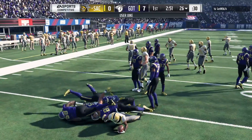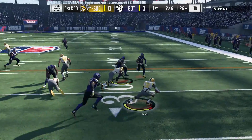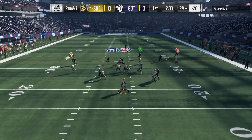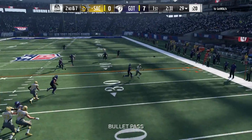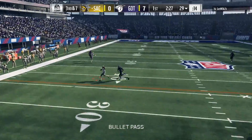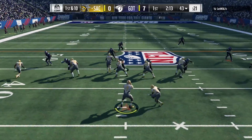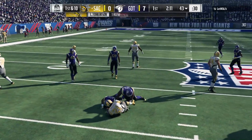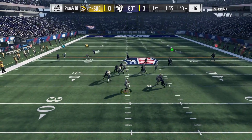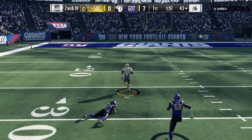Tyreek jukes and gets it down to the 26. We're going for a screen play to Marshall Falk — pick up a block there, and we only get a three-yard gain. Second and seven. We try and hit Jerry Rice there, but Big Ben completely overthrew that pass. Now we hit the out route to Tyreek Hill on the 37. Back with first and 10 on the 43. LT gets tackled for no gain. Then we stand in the pocket and hit a strike to Jerry Rice for a touchdown.